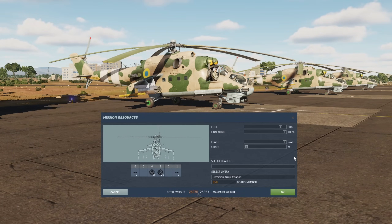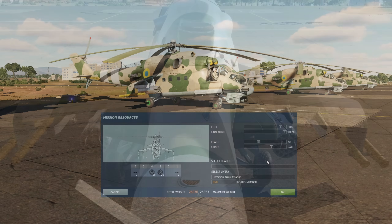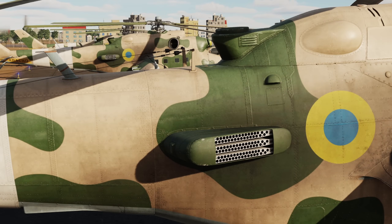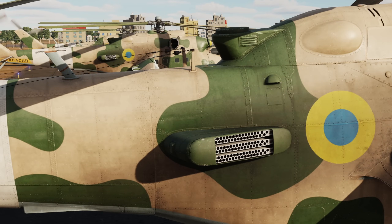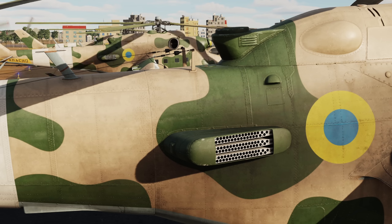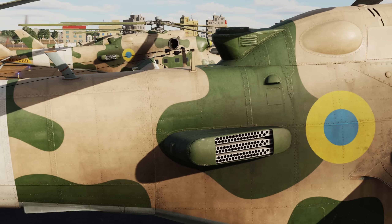The Hind can load up to 192 flares or chaff, incrementing in 64s. We can find the countermeasure stores on the root of the tail boom, mirrored on both sides. Each store has 3 sets of 32 countermeasure slots. This is important because of the way countermeasures are loaded onto the aircraft — when you load chaff it will always take priority over flares.